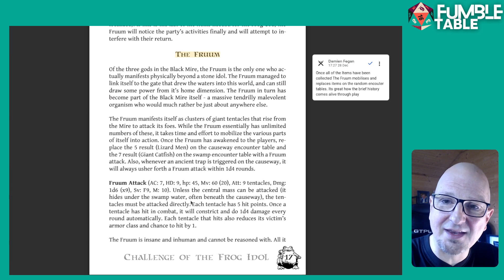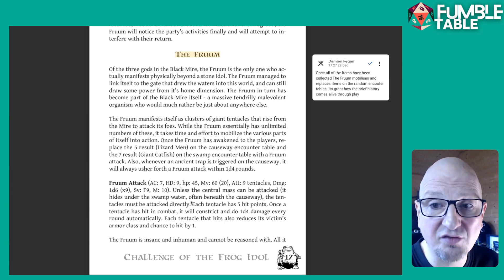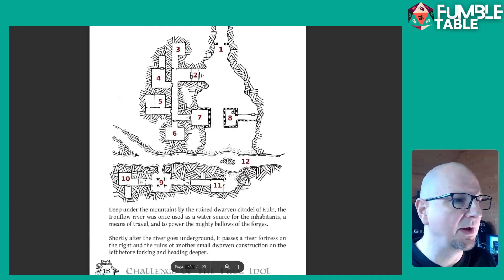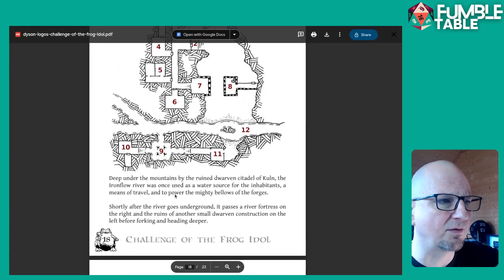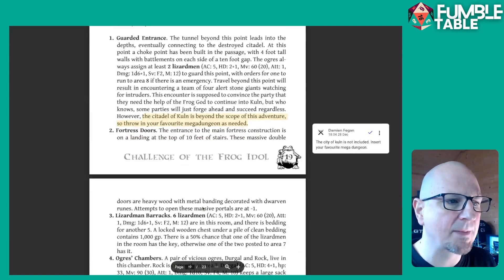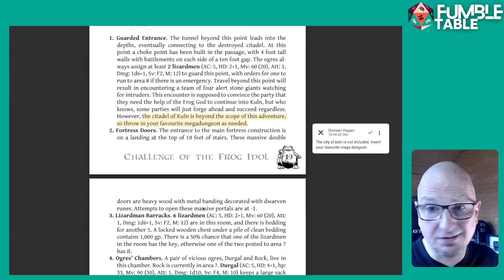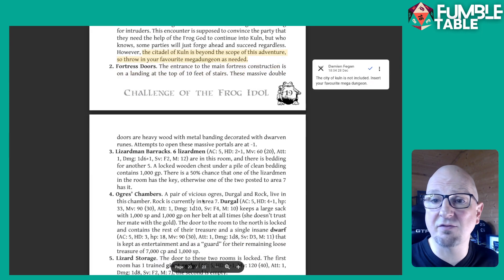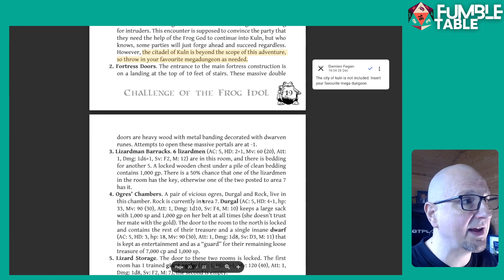It's then that the random encounter tables improve because items on them start to be replaced. And then there's the entrance to the fortress. The city of Kuln is not included — obviously you couldn't include an entire citadel in 20 pages — but it suggests putting in your favourite mega-dungeon to replace it. So let's cover briefly how you can expand it.